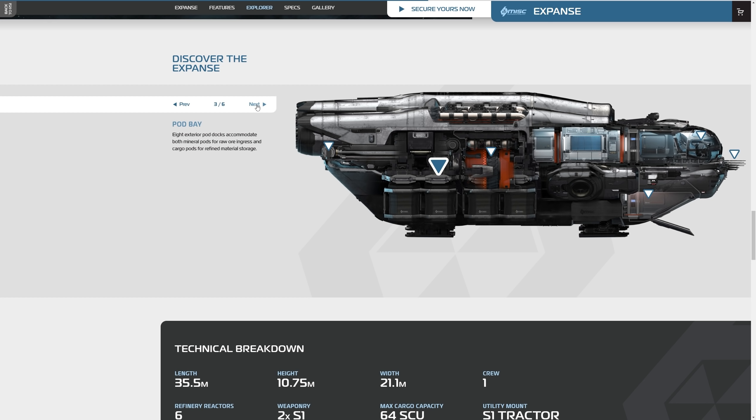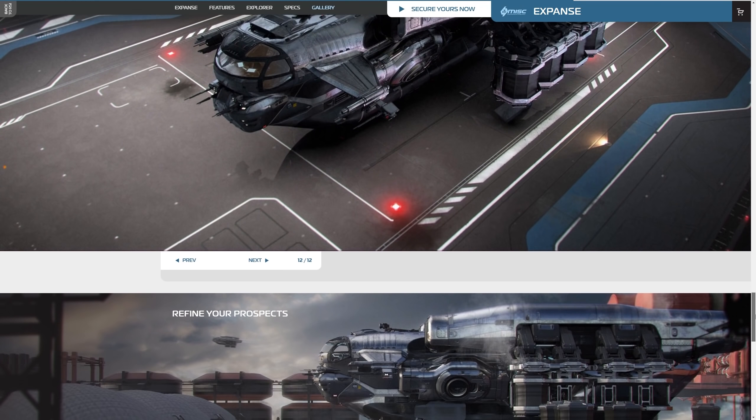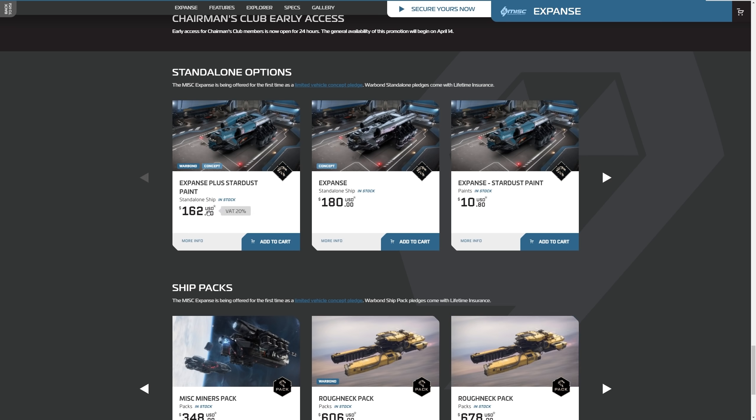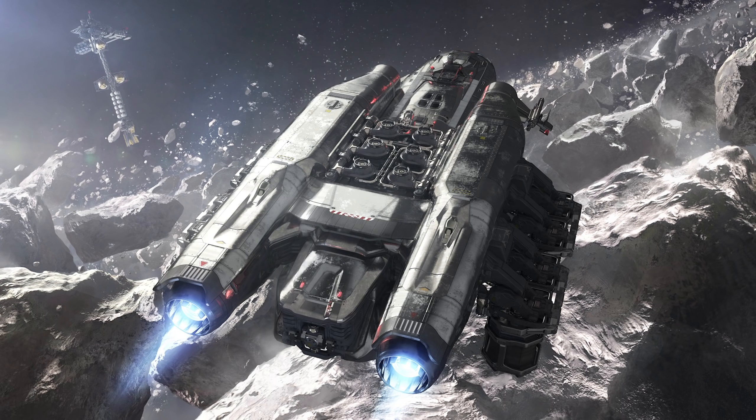The ship is in concept sale, so it's not going to be available in-game anytime soon. We don't know where it sits on the roadmap at the moment, so it's going to be a while. You will get a MISC Prospector as a loaner ship if you purchase one of these until the ship's ready, though admittedly Cloud Imperium do sometimes change loaner ships as they add more ships into the game. It's almost certainly going to be the Prospector for the foreseeable future.